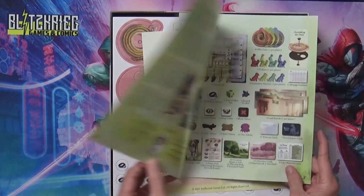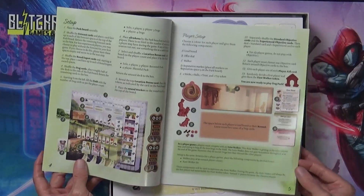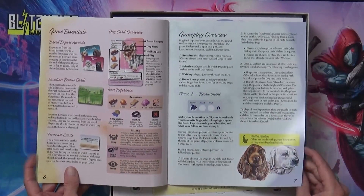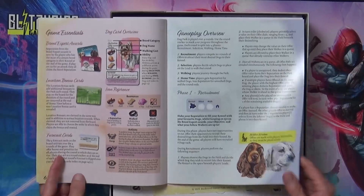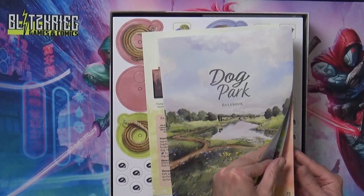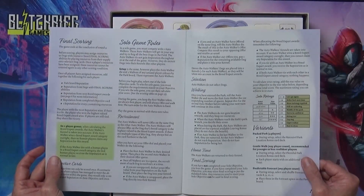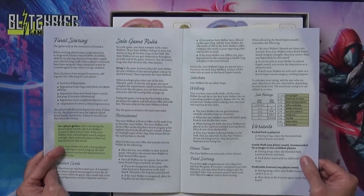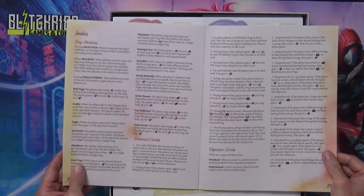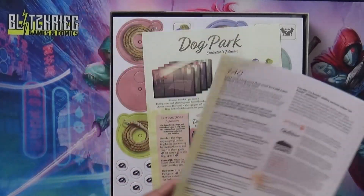So we got the rulebook here - not too fancy, it just shows the components, setup, player setup, game essentials you need to know. Then we get to the gameplay and we've got about six or seven pages. Five is really the final scoring, then we get to the solo rules, the different variants, and then an index for the cards and frequently asked questions.